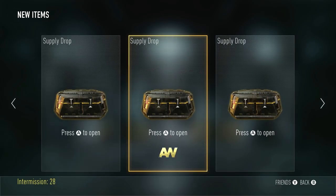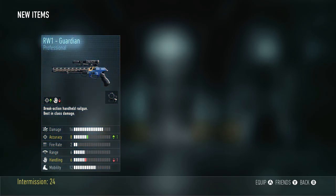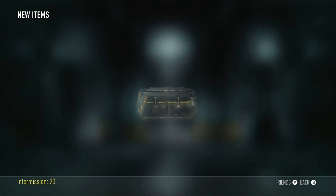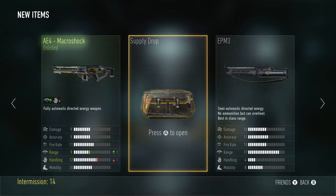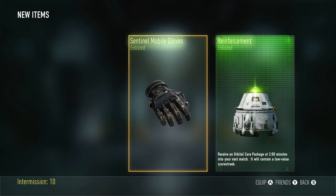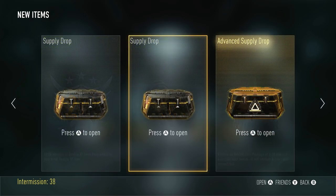Alrighty, time to open up three more. Let's do this right here. The Macro Shock. The next drop is a reinforcement and double XP, which is gonna help while playing hardcore search. And finally we got some more double XP and another reinforcement — bad luck on these regular supply drops.